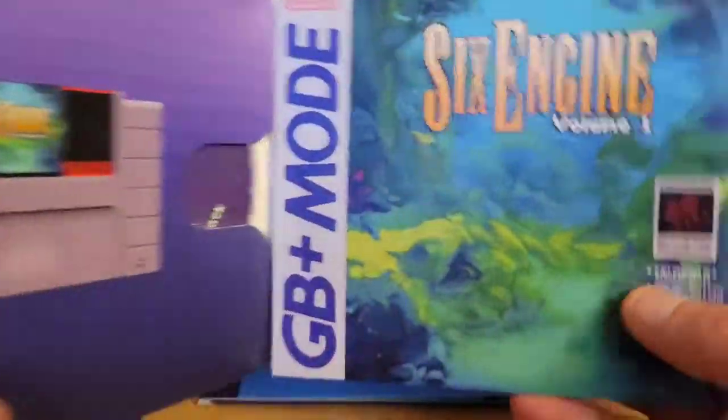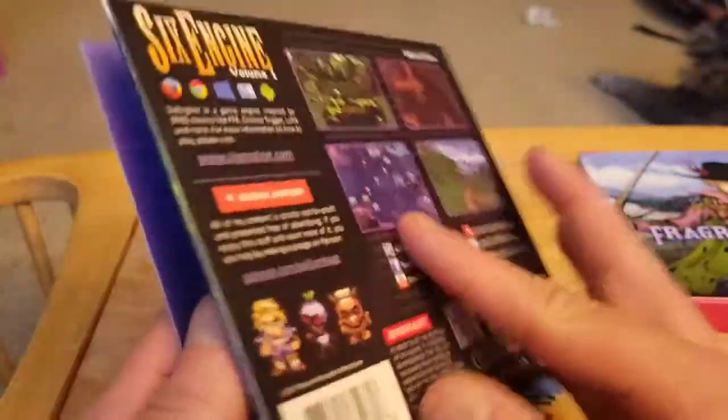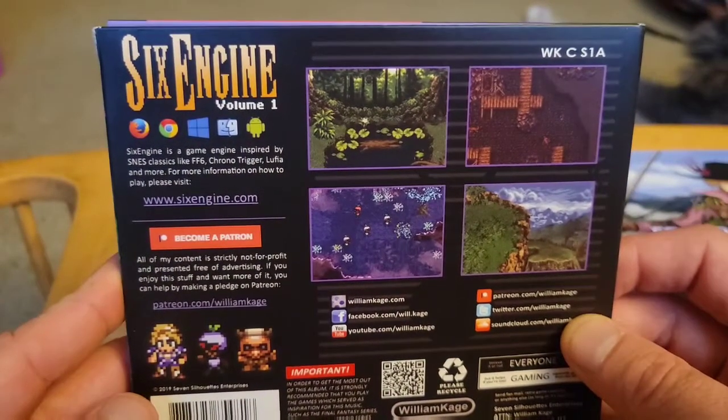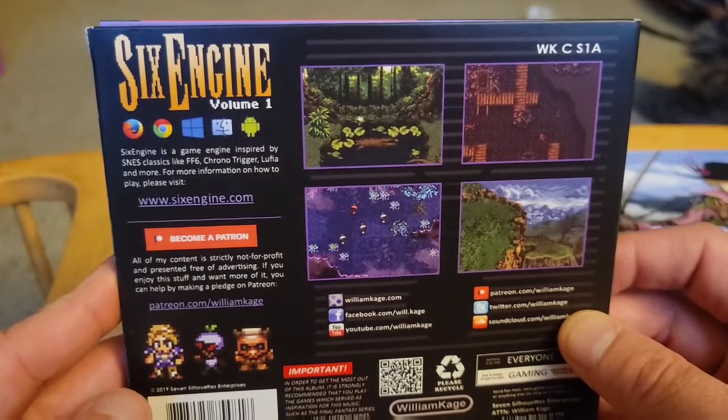There's the track list — pretty cool looking honestly. Six Engine is a game engine inspired by classics like FF6 and Chrono Trigger.